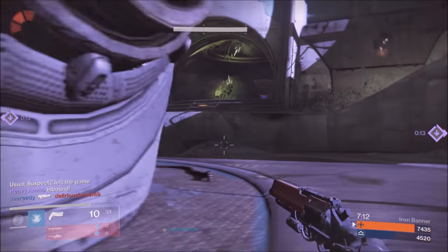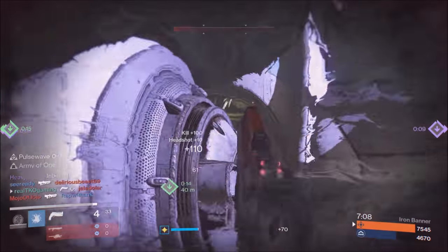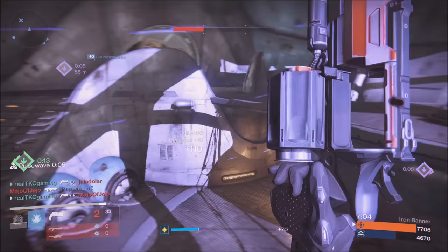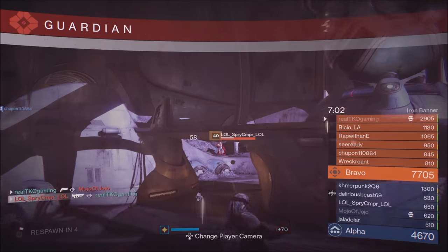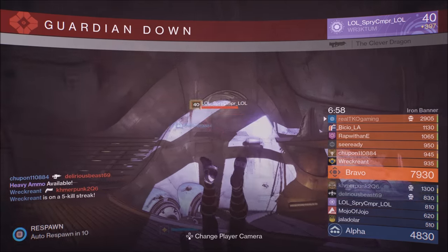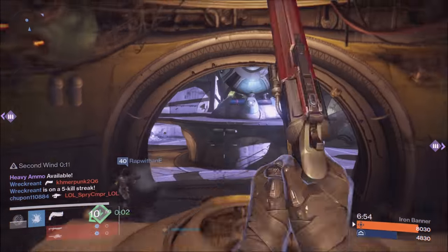Prison of Elders will also drop Strange Coins if you want to farm those. Nowadays you get an abundant supply of Strange Coins anyway, but it's worth knowing. Also, when you open blue engrams you can get a lot of Strange Coins from those too. I also made a video on how to get unlimited Strange Coins.